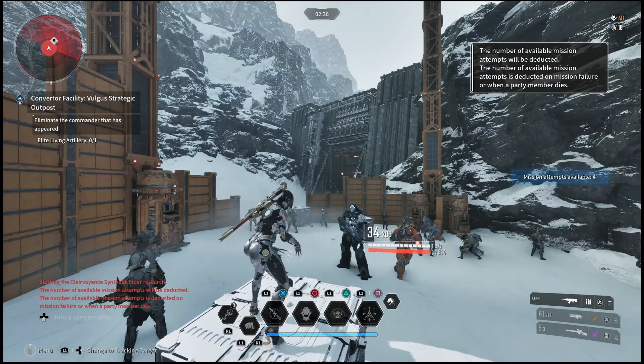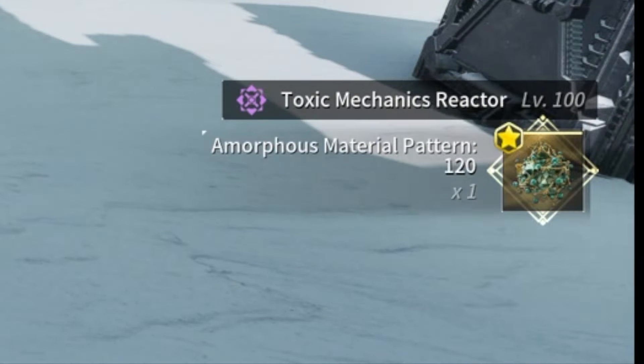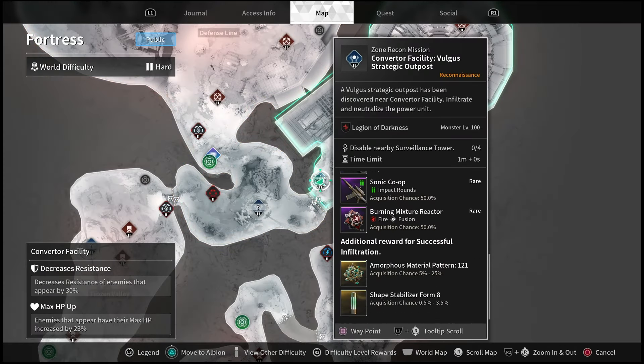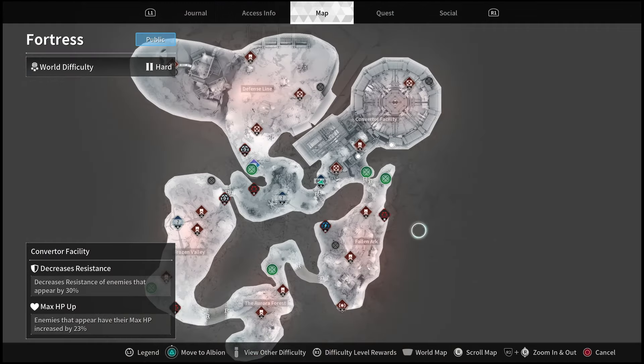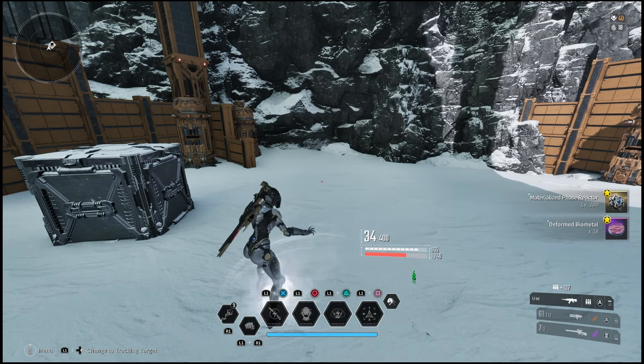From there you want to keep an eye on your drops. The amorphous material will not drop every single time — you want to be on the lookout for number 121. Every single time you do the mission you're going to get 120, but if you scroll down to the loot pool you'll notice 121 has only a 25 drop chance max. So you may have to continuously run this mission three or four times until you get amorphous material 121.